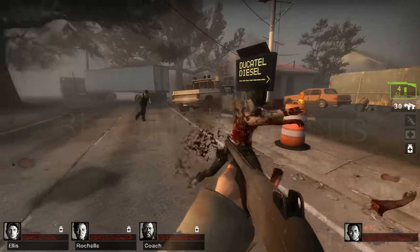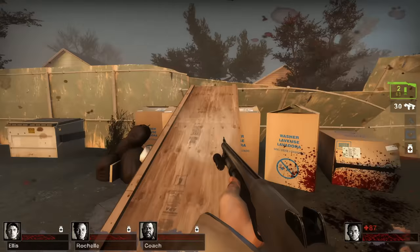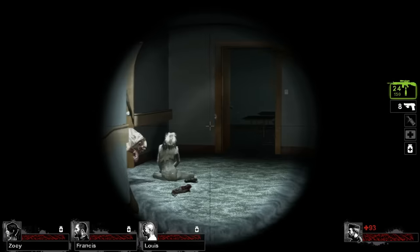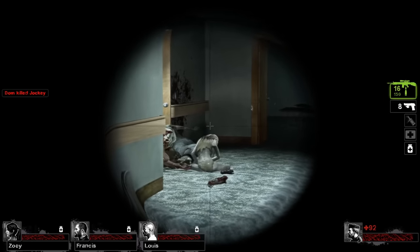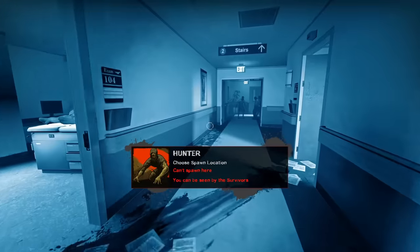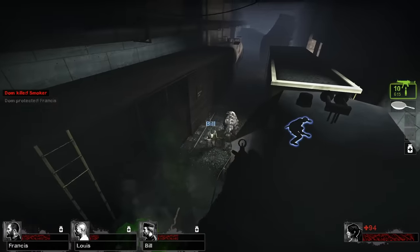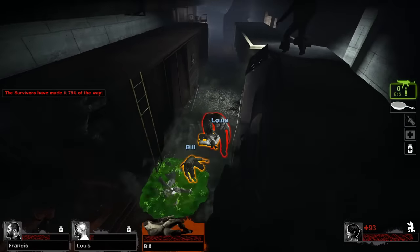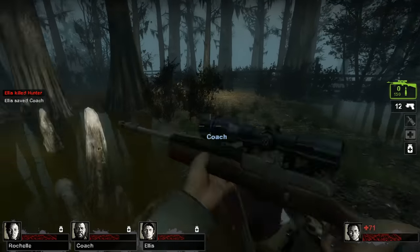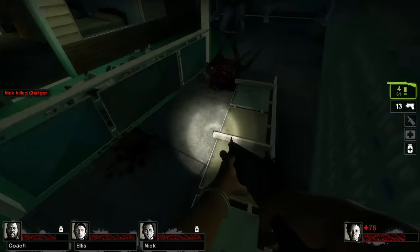Bleedout Versus is an 8-player versus mode mutation made by Valve — the same as Bleedout but for versus mode. I can't test it firsthand because nobody plays it, but the broken pill mechanic is still present. A team that knows they can save pills until the last moment has a large advantage. One consideration is survivor running speed: it may be correct to use pills ahead of schedule when facing a tank to run at full speed. Human-controlled infected may also not give survivors a chance to use pills at critical health. Just because of the cheesy pill mechanic, I would not recommend this mutation.